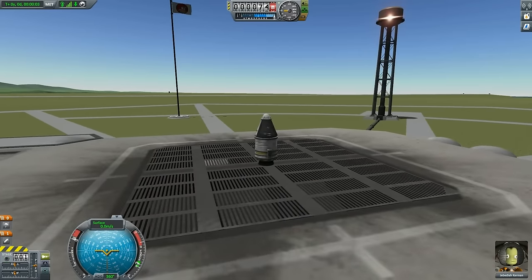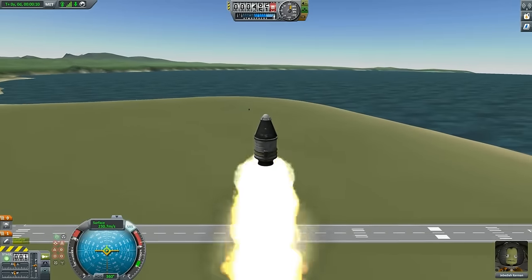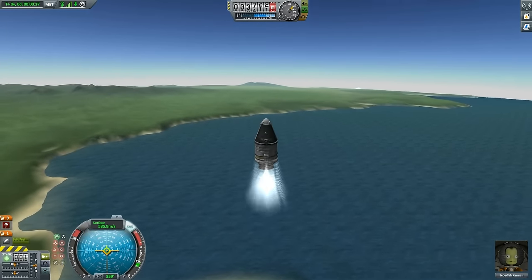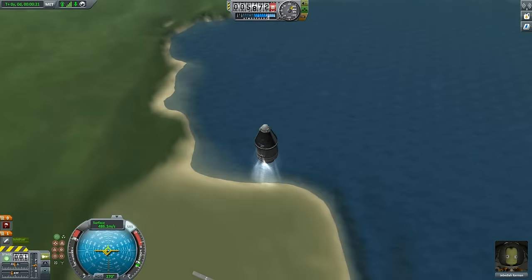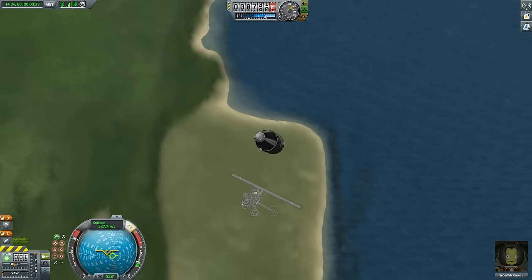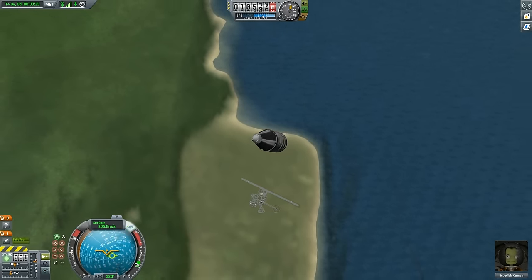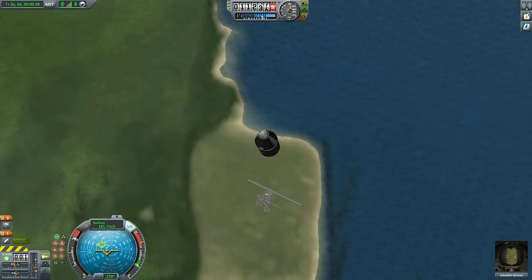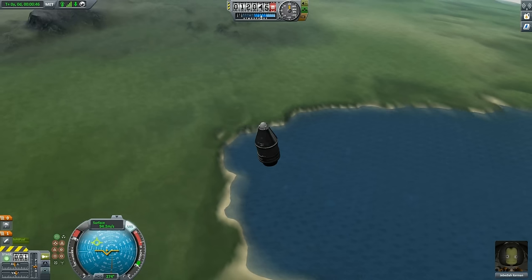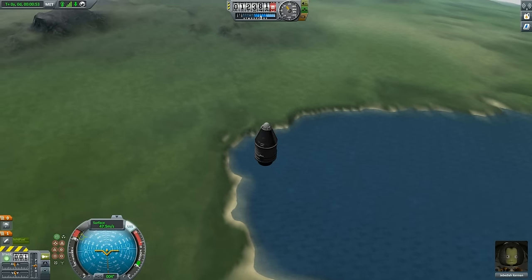Okay, this is a rocket — let's press staging, which is the space bar. You can see our pilot of the day, Jebediah Kerman, looking ever so happy. So what does it take to get to space? Clearly one small rocket booster isn't enough. Our rocket takes off vertically, and as you can see we are climbing at 10,000 meters, which is nice. However, the atmosphere at Kerbin stops at 75,000 meters, so if you cross that border, congratulations — you are in space.